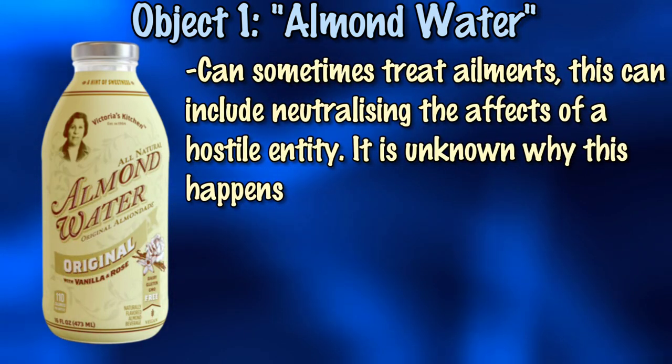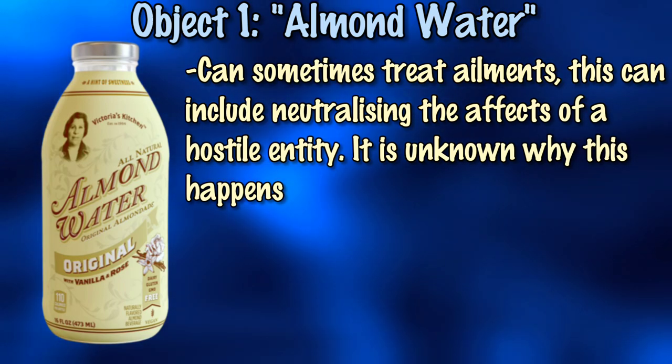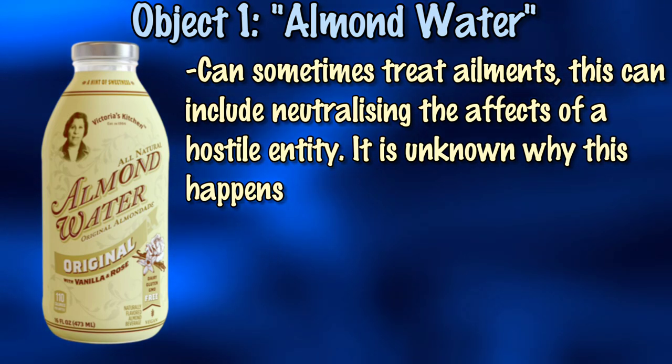Almond Water can sometimes treat ailments, including neutralizing the effects a hostile entity may inflict on oneself. It is completely unknown why this happens.